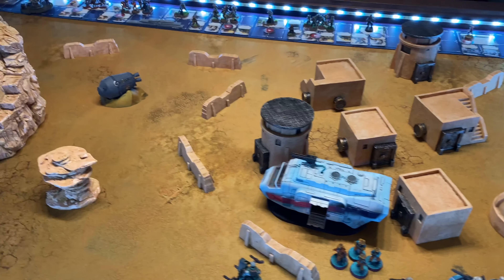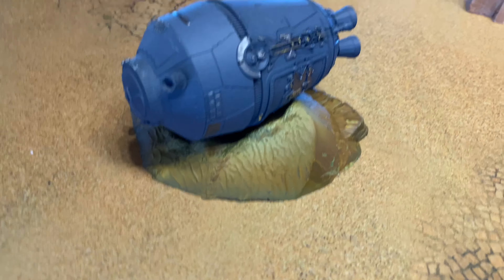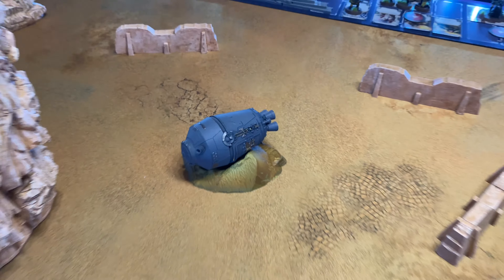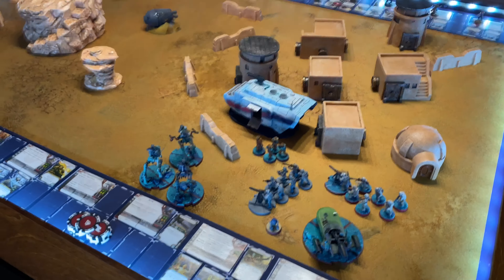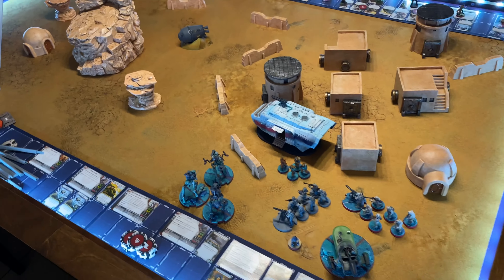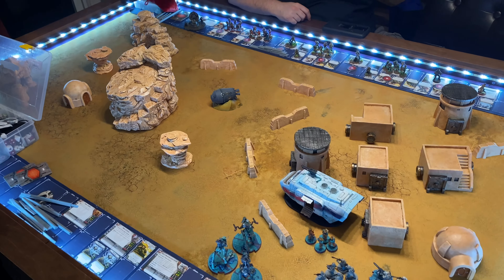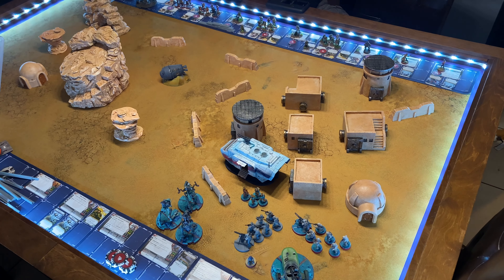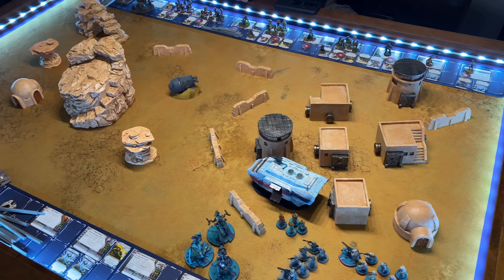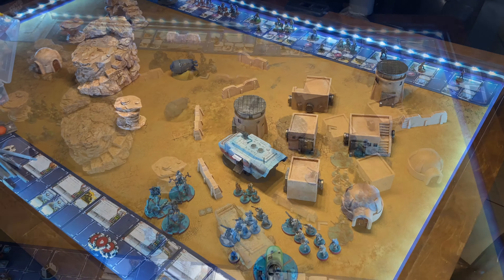You got a little extra impact, and you got lots of critical on the Veterans and stuff. I lied when I said all the terrain was by Urban Mats, because I do have the Crash Escape Pod from FFG where you get R2 and 3PO. But yeah, we're both at 800 points, so we're going to roll it off, set up and pick objectives, do deployment, and then fill our glasses with a little healthy Glenlivet.